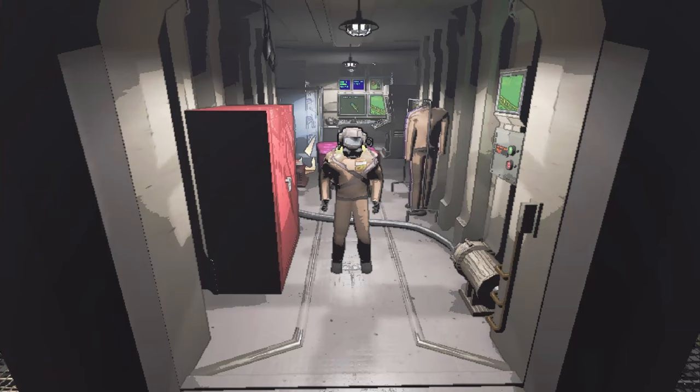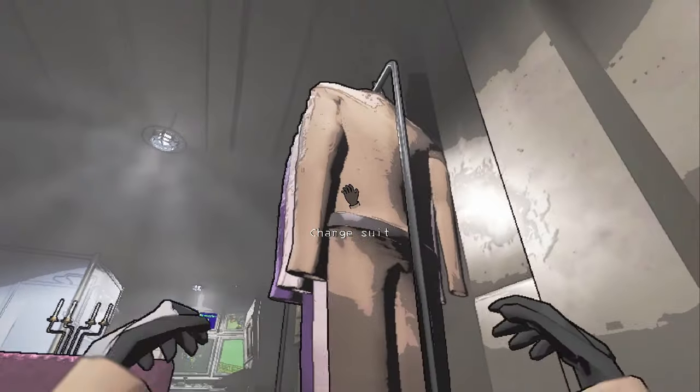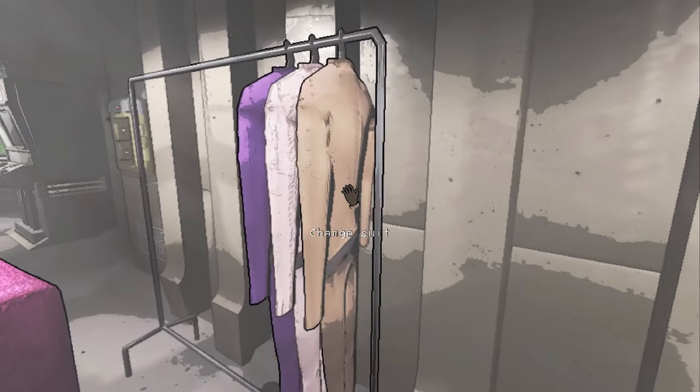To start off, the first thing you'll notice is that we have a new suit. Instead of starting with the orange suit, we now start off with this tan suit. And this is the same suit that was used when Lethal Company was first starting out.